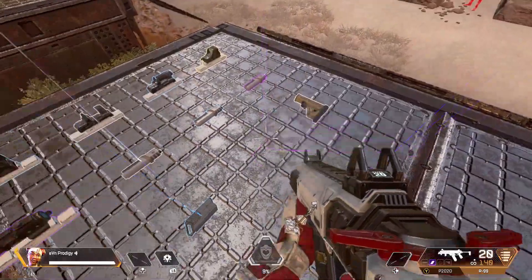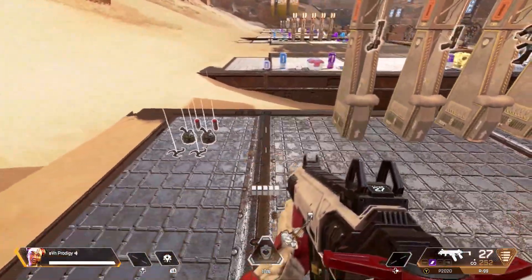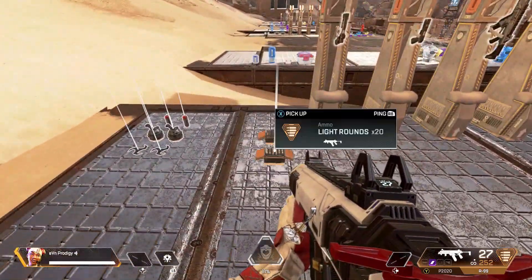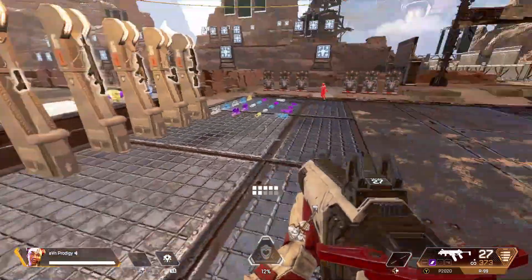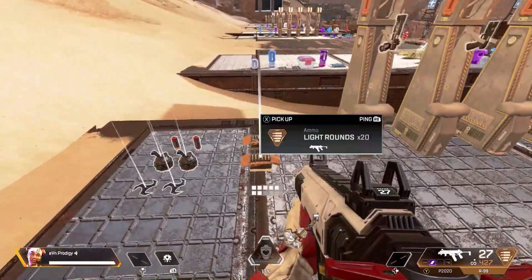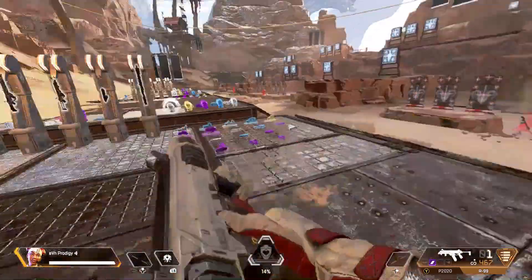First things first, you want to pick up the R99 because it's one of the top guns to use in this game. Plus, since this gun has a faster fire rate it will help out with your aiming. Get a purple mag with the R99 and stock up on a bunch of ammo.